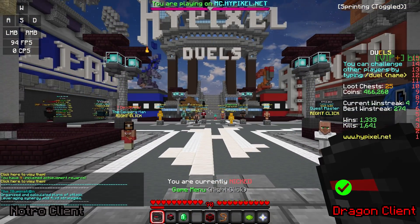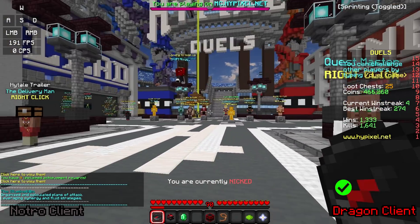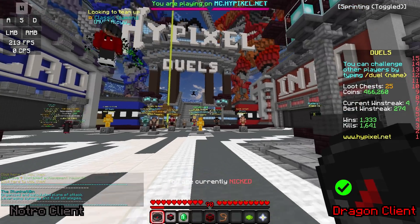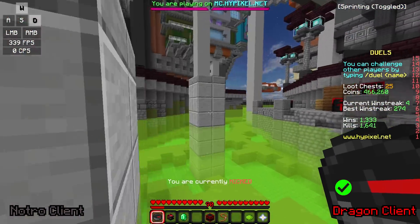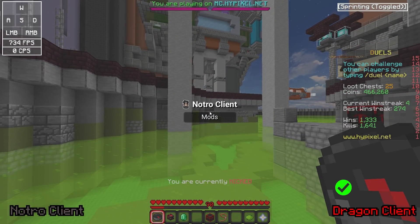First impression — oh my God, that's really bright. We're on Hypixel's main hub right here with our free 50k pack Daystar loaded up. Instantly, we've got the mods listed on the left. I'm going to click right shift to open up the menu. We have the Notro Client menu loaded up. I'm not going to lie — it's actually quite nice, probably better than the Dragon Client in terms of how it looks. There's no little Dragon logo, but it is very nice.